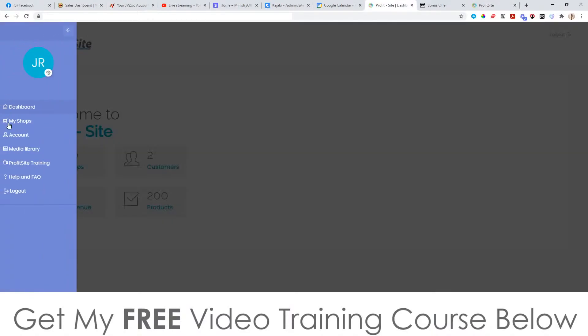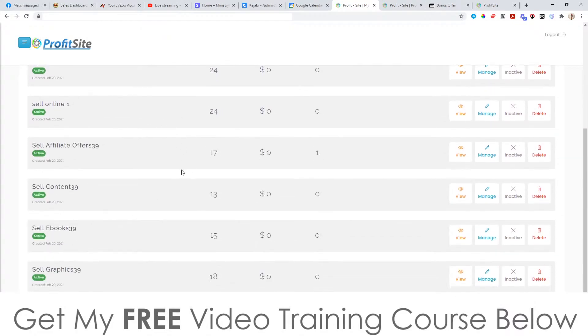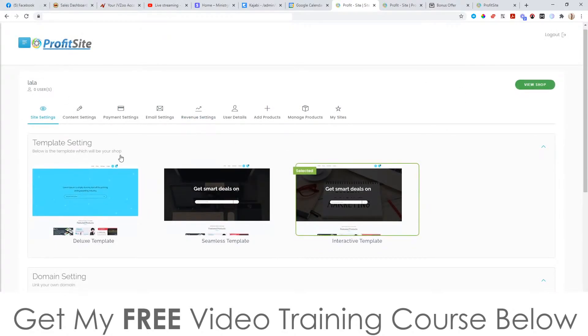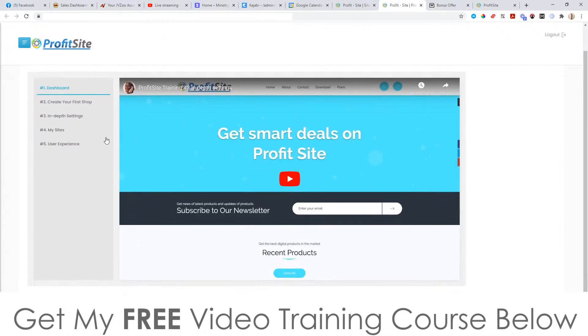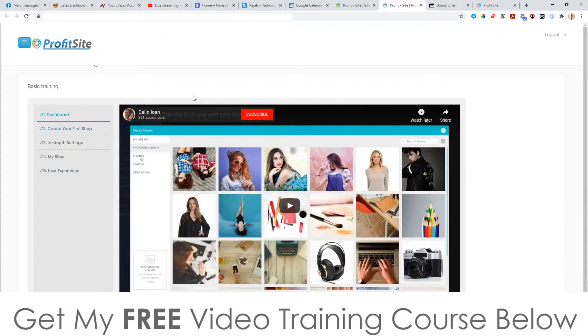This is the dashboard right here where you can get access to your shops, your account media library, and the training — I'll open that up in a new tab. Under My Shops, you can see all the shops you've created in the past and create new ones. I'm just going to click on Manage to show the settings for a store. The training covers the dashboard, how to create your first shop, in-depth settings, my sites, and user experience — showing you everything step by step.